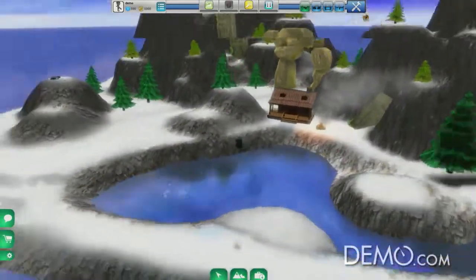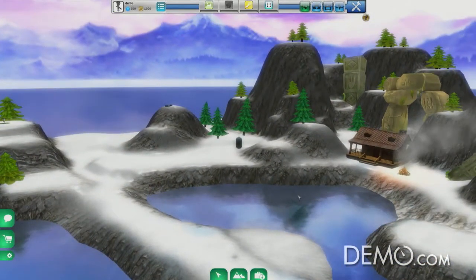It looks like we've got a pretty interesting landscape here, but it's not really a game yet — it's just kind of a good-looking world. So let's add some gameplay. To do that, we're going to use our terrain editing tools to carve off a starter island here on the left with no obvious way to escape.